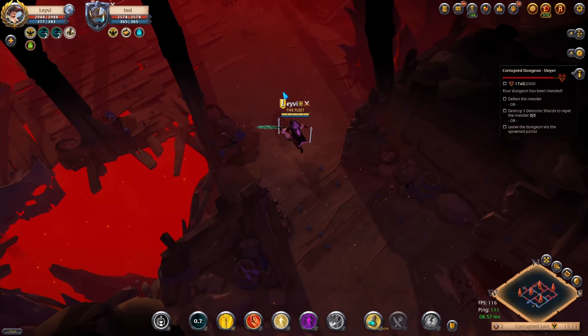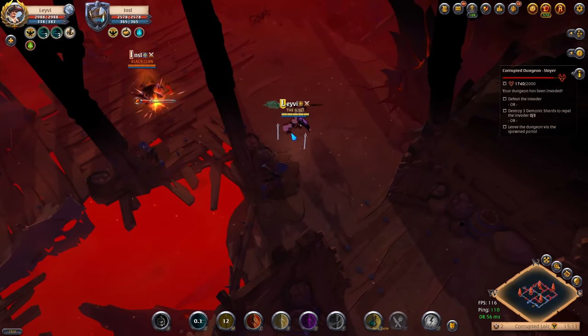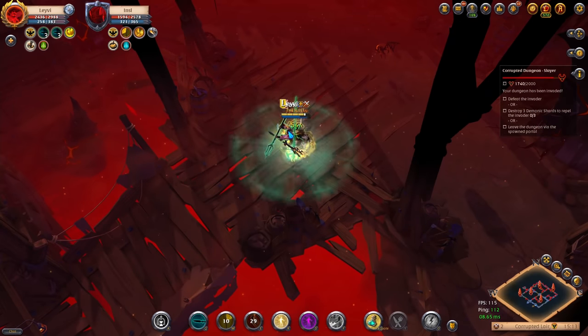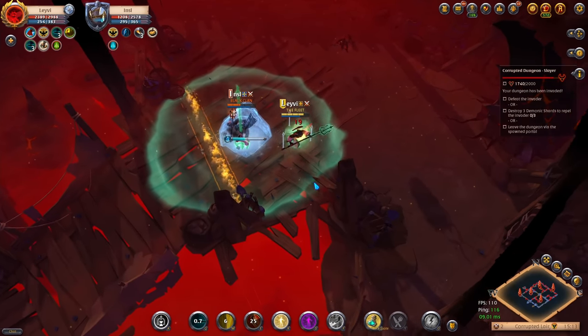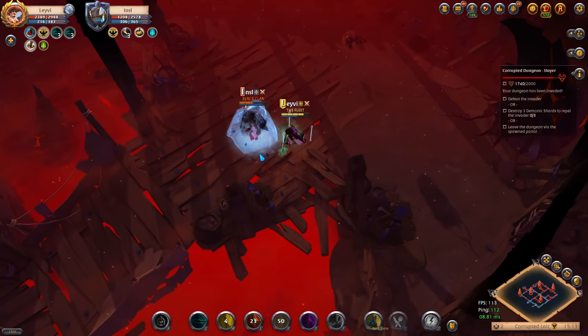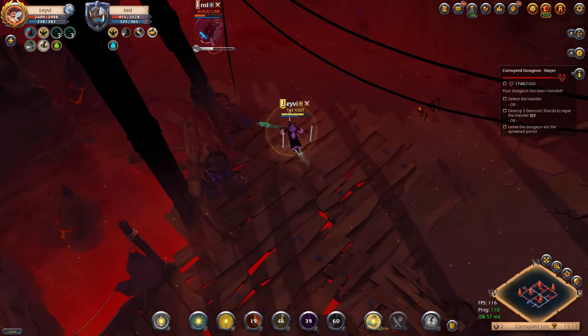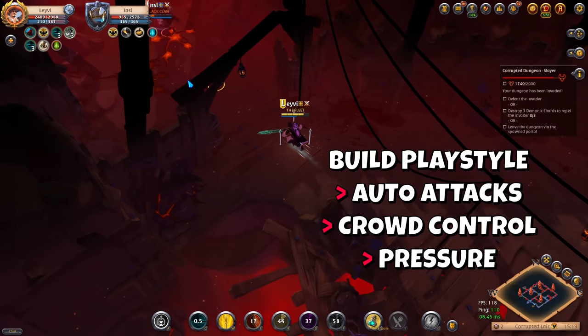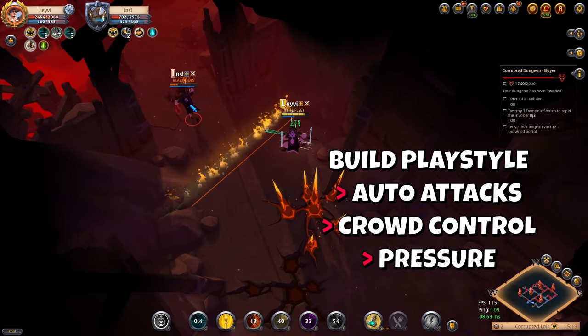You basically root your enemies with your special ability and also keep them slowed with your secondary ability. Your boots ability can be used to chase someone down or make a run for it. Your helmet ability is to either stop your enemy from running away or keep them in a weakened state. So the playstyle of this build is based on auto attacks, crowd control and a ton of pressure.